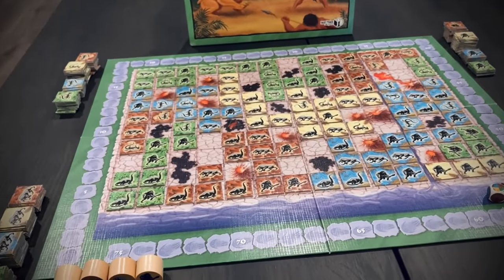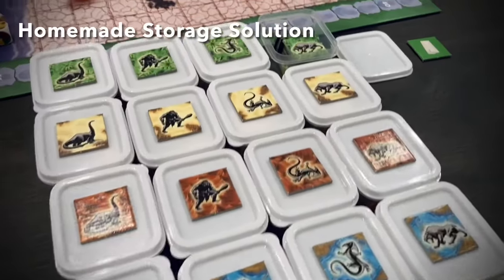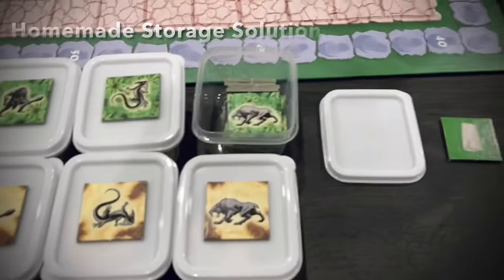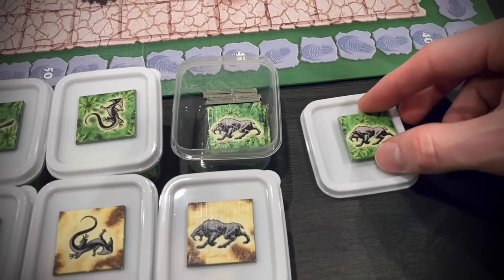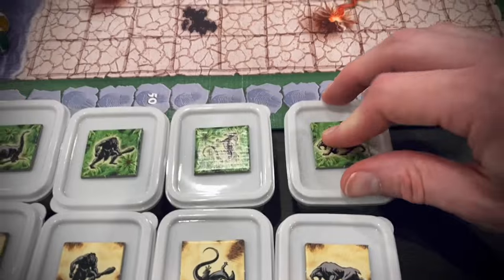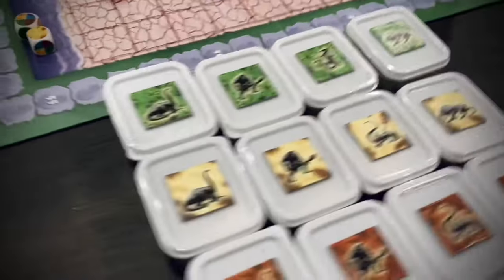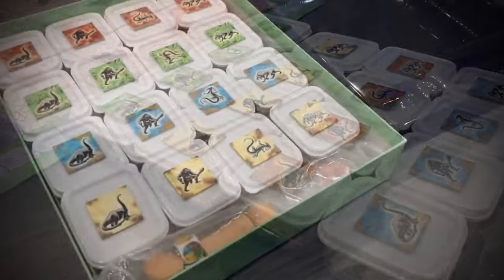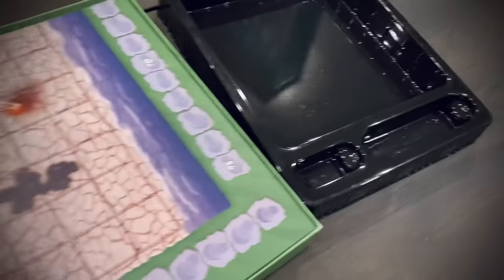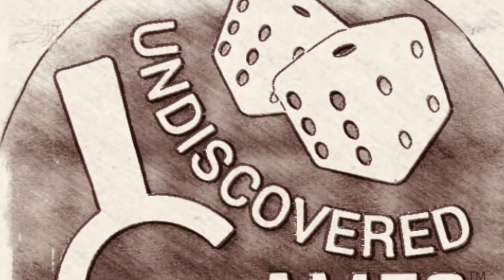Genesis gets high marks from me — definitely something you should check out, especially if you like area control. Now let me quickly show you the little storage solution I came up with. The game has an extra tile of each character, so I put a little piece of masking tape on the back of that and use small food storage containers to keep each player's tiles separate. That way, when you set up the game, you can just hand each player their appropriate character and tiles, making setup a breeze. It fits perfectly in the box — you just have to ditch the insert that comes with the game.